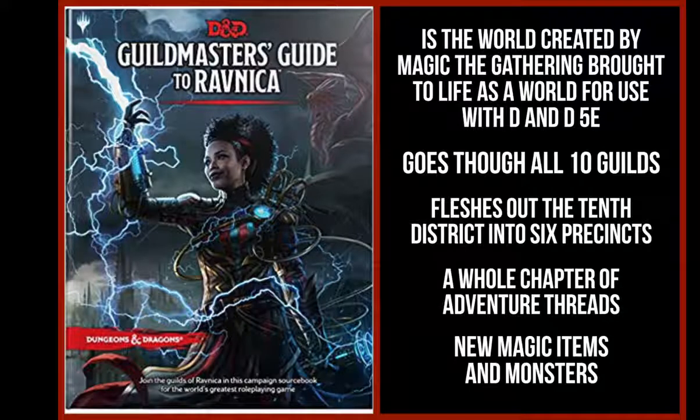The Guildmaster's Guide to Ravnica is the world created by Magic the Gathering, brought to life for use with D&D 5e, and I think it's a fantastic world. I've read through the book and there's just a ton of things you can do in there — lots of political intrigue and all kinds of opportunities. It's on par with a lot of other worlds that 5e has created. I like the book because it goes through all ten guilds, and I hope to make a video on every single one. It also fleshes out the 10th district into its six precincts, giving you a world to play in — kind of like your own Waterdeep — with a whole chapter of adventure threads and hooks you can use within the city.